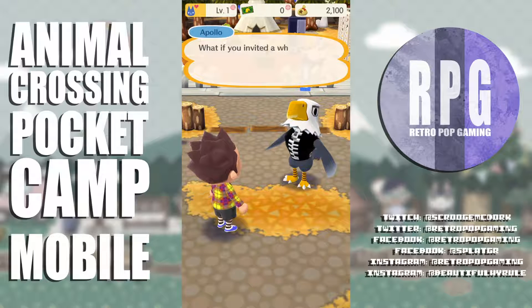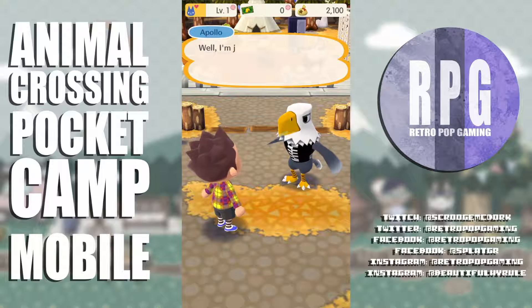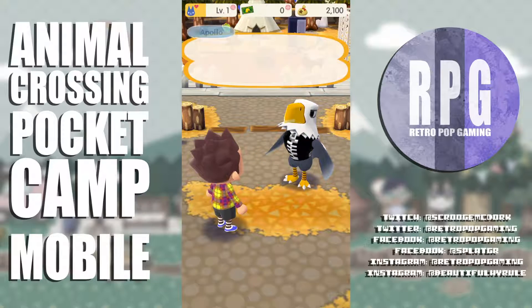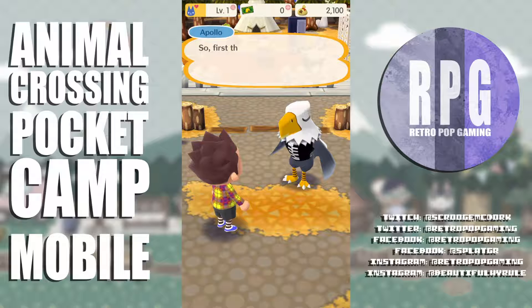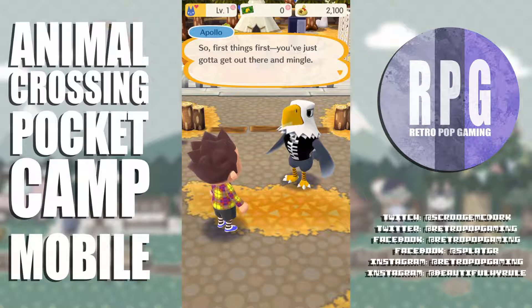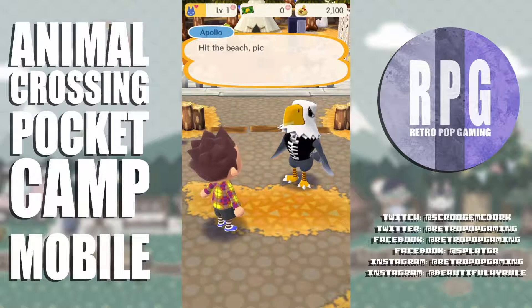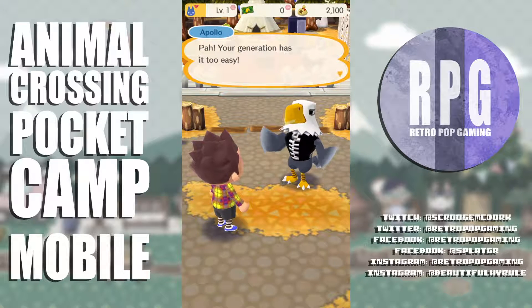Apollo says what if he invited a whole bunch of folks — it could be the start of something great. He wants to give me some pointers. He suggests starting at Saltwater Shores — hit the beach, pick up a few things for people, and rake in those crafting materials. 'Your generation has it too easy!'